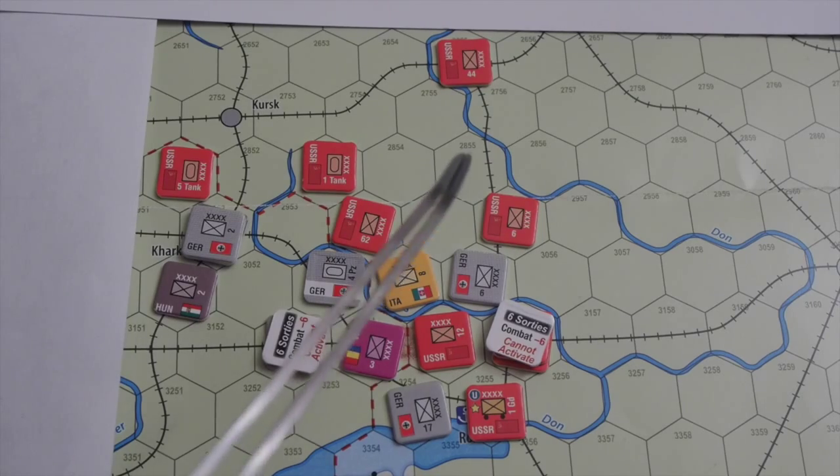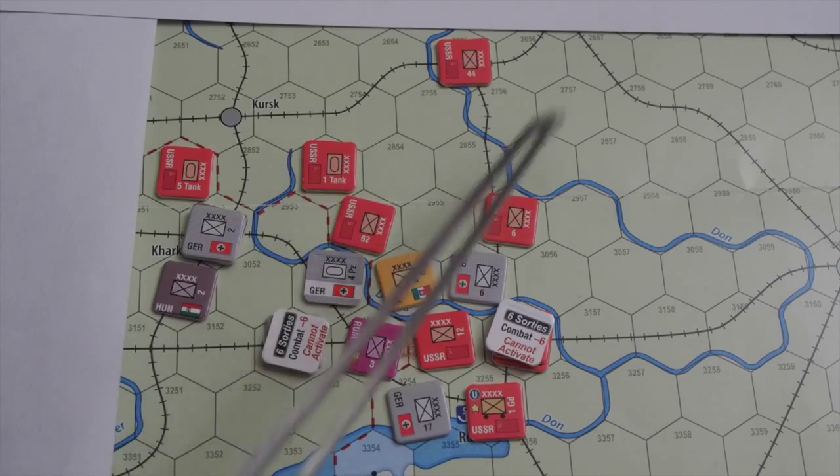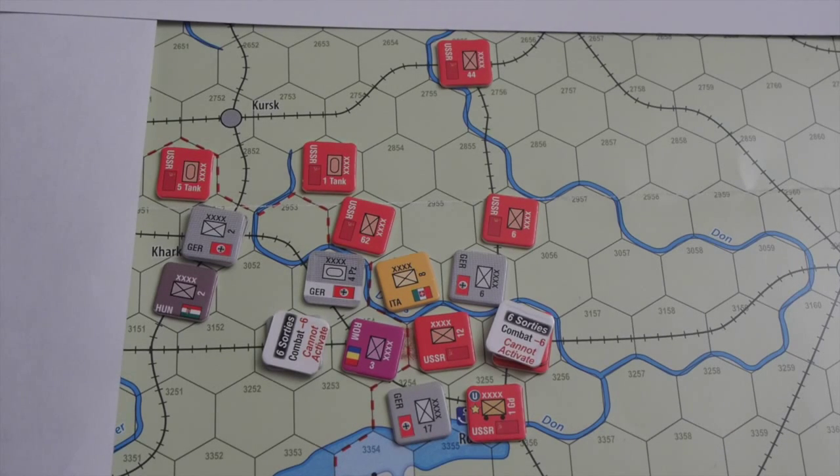Checking supplies — all the Soviets are in supply, tracking down to Kursk. All units are in supply, so we skip the no-supply phase. Replacements phase: the Germans have 3 points.